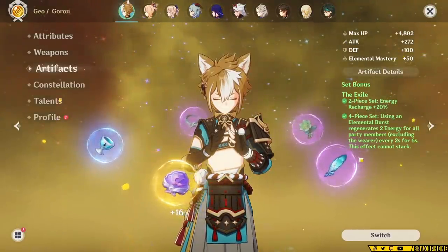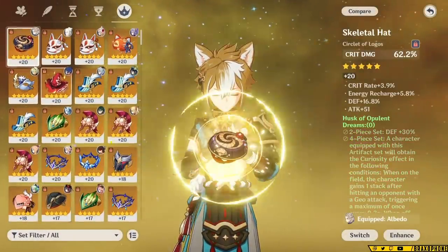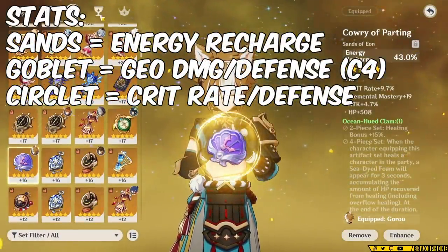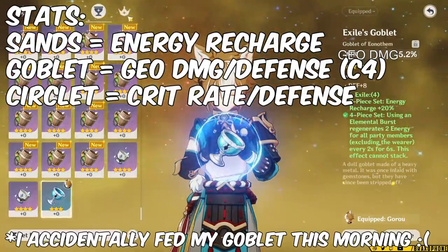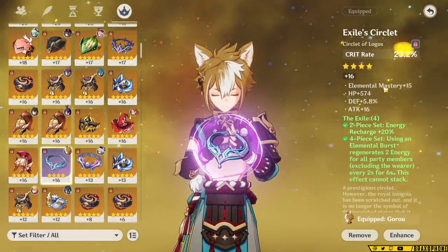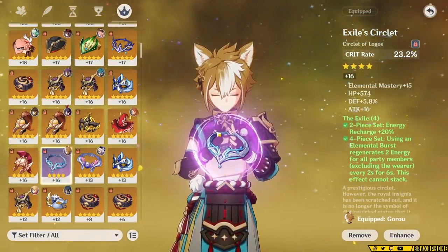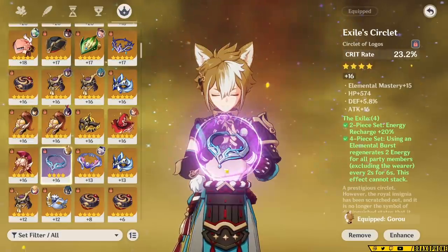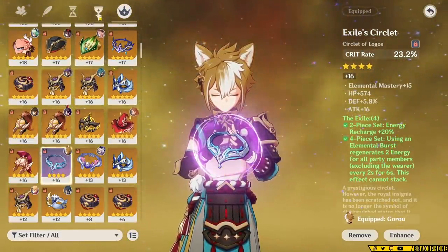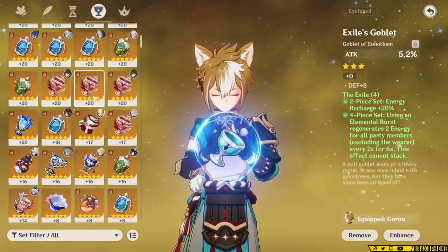Husk damage isn't that great on Goro, and Noblesse is fine but isn't as useful to defense-scaling characters like Albedo, Noelle, or Itto, who you'll be using with Goro in most cases. For stats, you're going to want an Energy Recharge sands basically no matter what. For the goblet, you'll want Geo damage, and for the circlet you want defense or crit rate. To choose between defense or crit rate, look at your substats — you want crit rate to make sure Favonius Warbow can proc, but you don't need a ton of it. I've been fine at around 40% crit rate, so if you can get that with substats, you can run a defense circlet instead. You can also run a defense goblet instead of Geo damage if you don't have one — the difference is minimal, but Geo technically does more damage so I recommend it over defense.